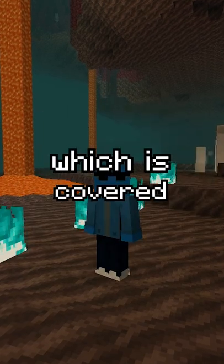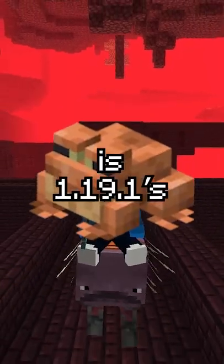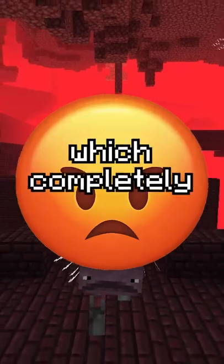Soul Sand is a terrifying block which is covered in creepy faces. And even scarier is 1.19.1's chat reporting system, which completely ruined the game.